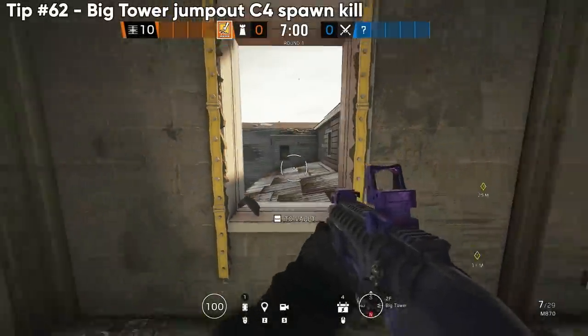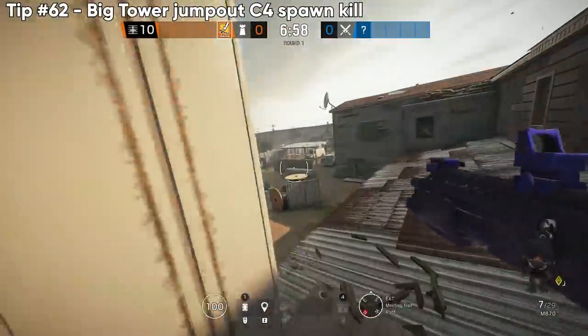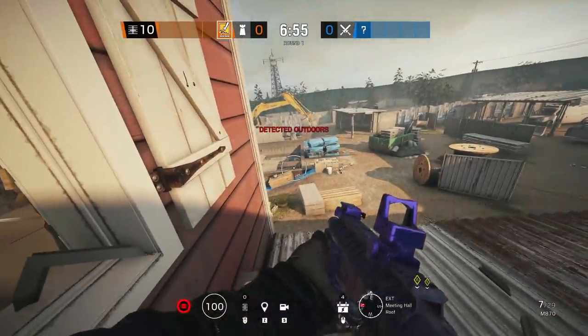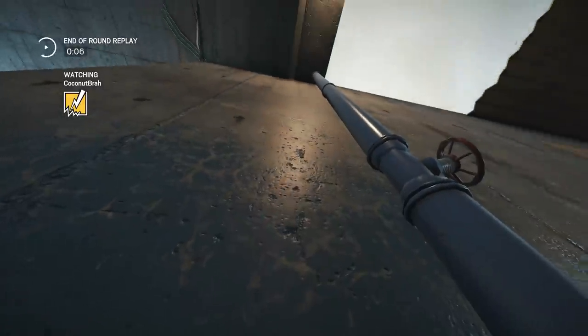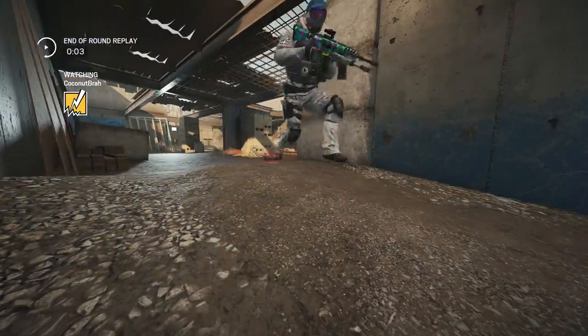A lot of people do a C4 throw for construction spawn kills from the tower door, but actually a better spot is the tower window — you land on the secondary rooftop. It's faster to throw and an easier angle.